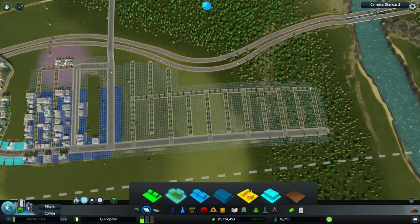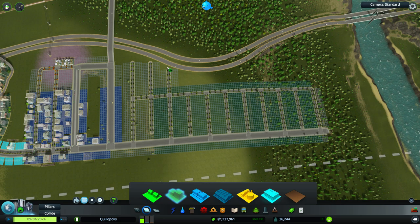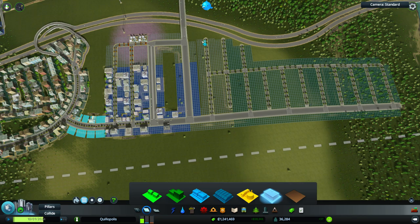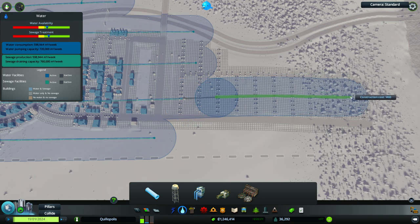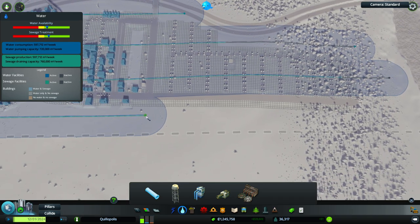This is going to be pretty heavy residential. Let's go and start with a square so our Marquee is kind of aligned. Then we'll fit in some offices. Make sure it's got water coverage — power should come in time on its own. It feels good to have straight lines even for water pipes.